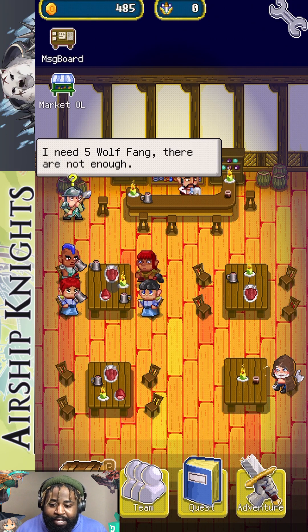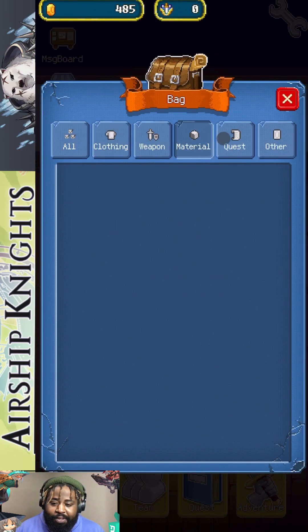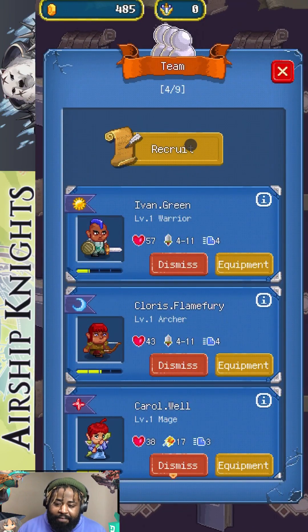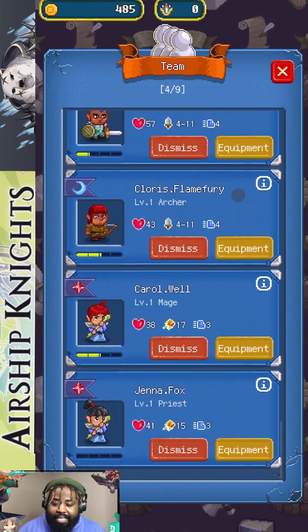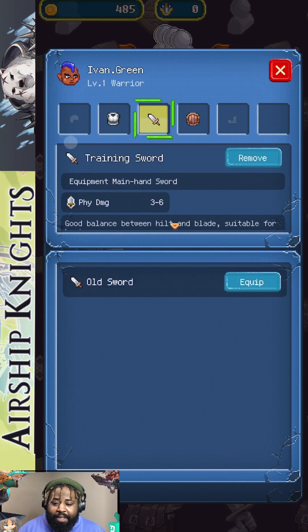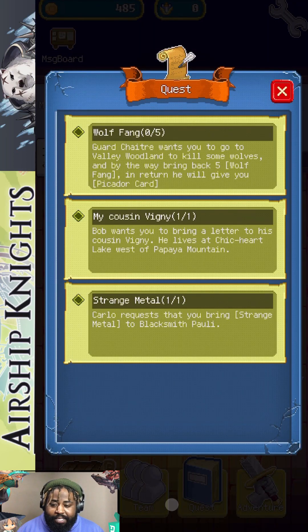This is your main screen when you start off — your tables will be empty and this is where you'll be recruiting. In your bag you've got clothings, weapons, materials, quests, and stuff like that. When you go to your team you click recruit, because your team members are going to die during battles. You equip any gear you have to them — for example, swapping out the old sword for a training sword.